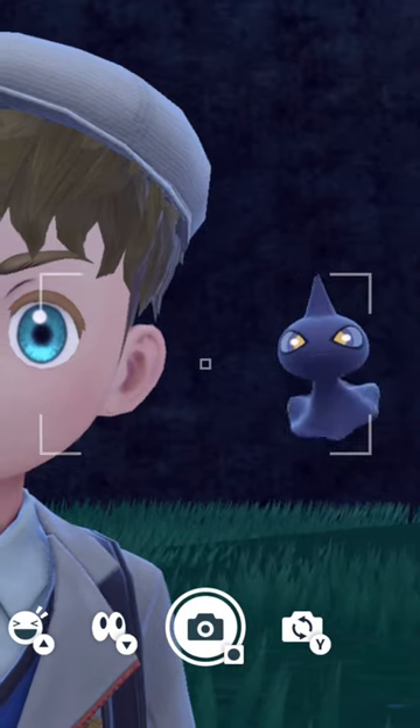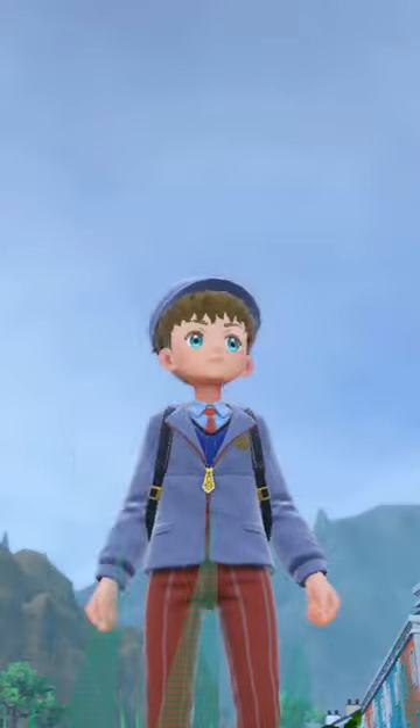But don't worry — if you get scared and want it to be daytime again, go back into your settings, go ahead another half an hour and it will be daytime again.